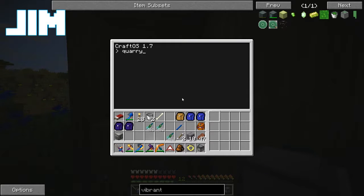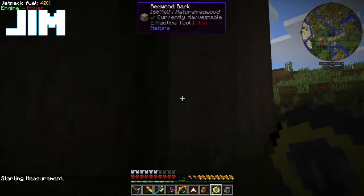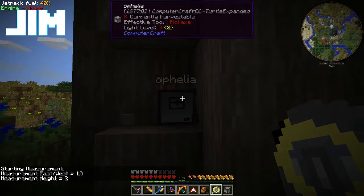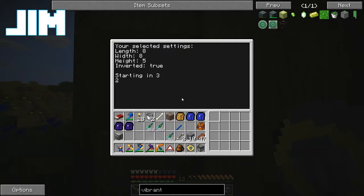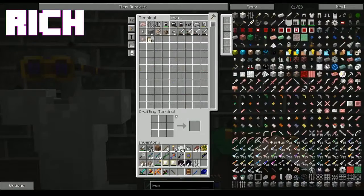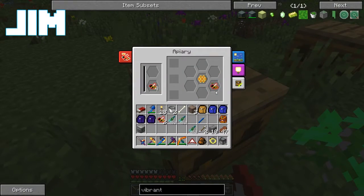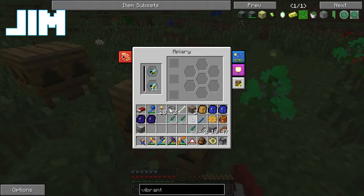Oh man, I don't have my Infernal Furnace yet. I can't believe I haven't built that yet. Is that under Artifice? Yes, yes it is. Nether Brick, Obsidian, and Iron Bars. I'm just gonna check on the bees. I need to do another quest for bees. Minecraft 3: the quest for more bees. More than 3, but we'll get there.